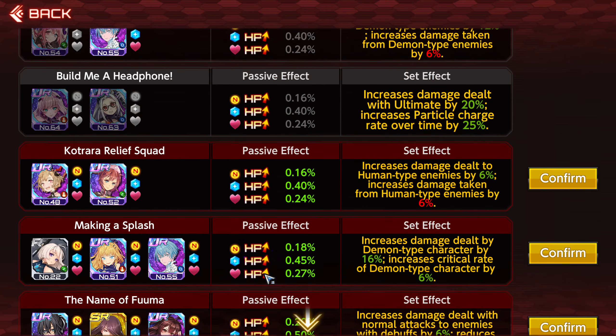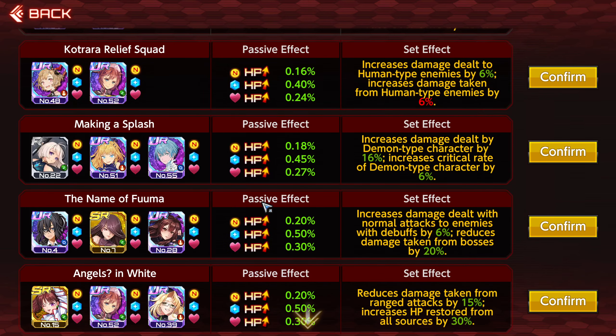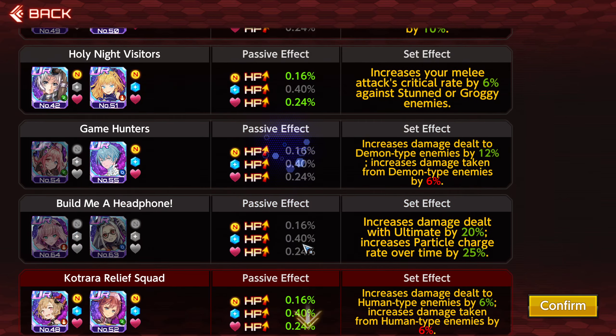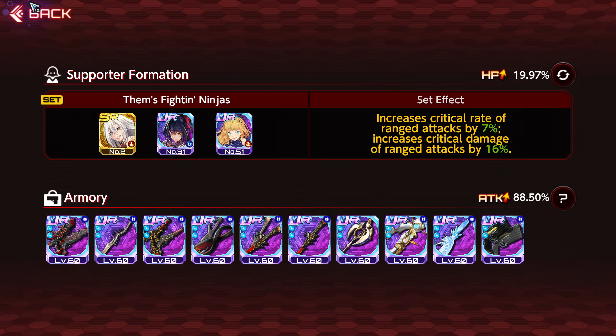Now remember, in regards to these set effects, they are party-wide. So if you're still farming the tower, for example, you will have a team of three — keep these in mind. If you set Making a Splash to help out Kirara, but she's on a team with Yuki and Emily, Yuki and Emily will not get a set effect bonus from this. So keep in mind your character typing when going into the tower and what set bonus you are giving to your team, because some characters will not be affected depending on their typing.